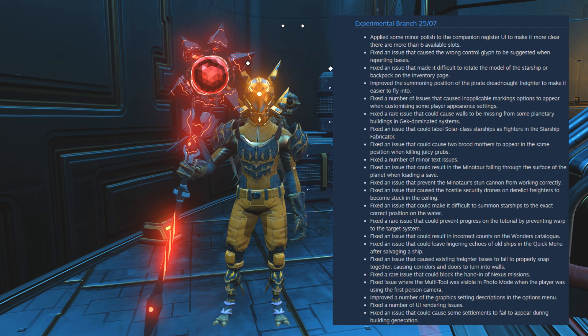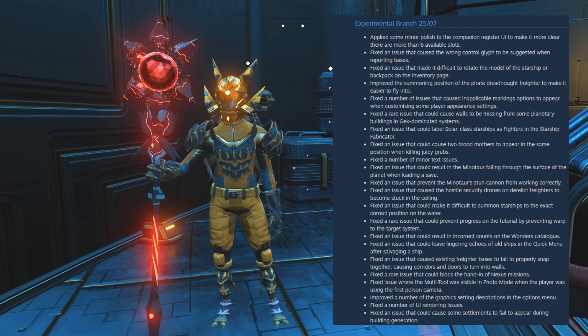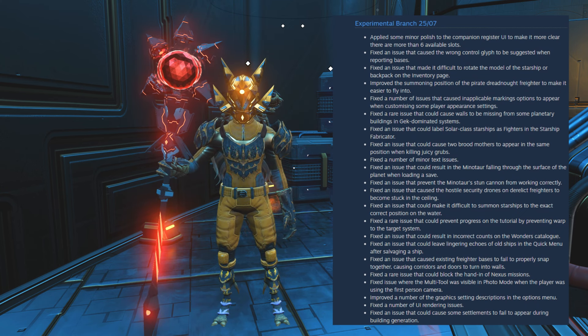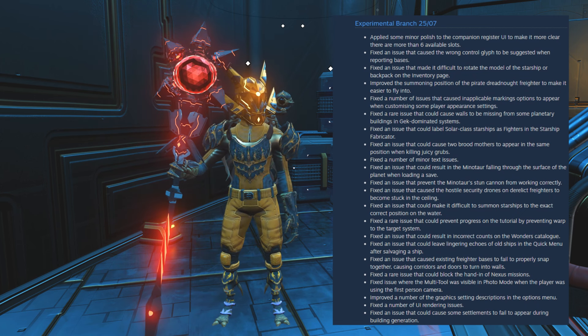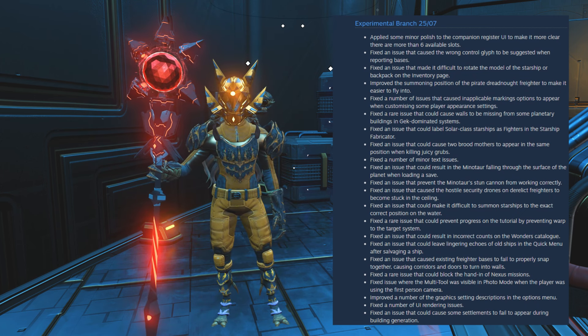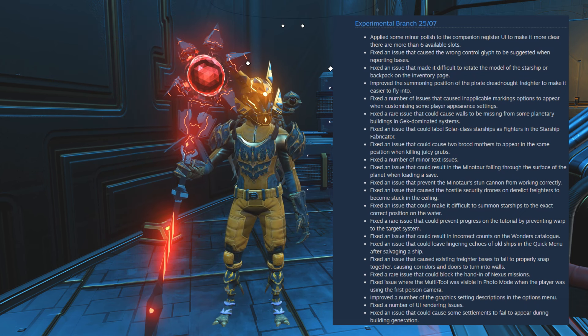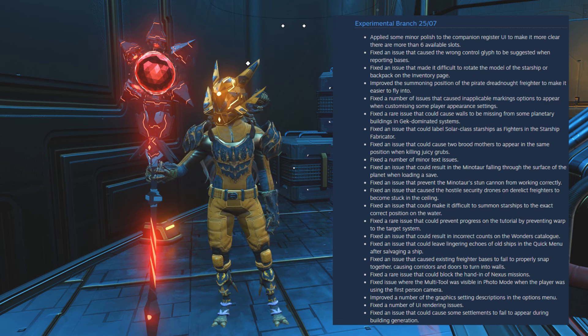Fixed an issue that caused hostile security drones on derelict freighters to become stuck in the ceiling. Fixed an issue that could make it difficult to summon starships to the exact correct position on the water. Fixed a rare issue that could prevent progress on the tutorial by preventing warp to the target system. Fixed an issue that could result in incorrect counts on the Wondrous Catalog.